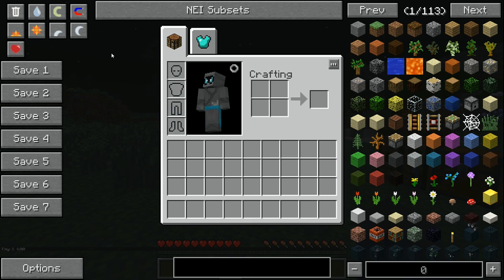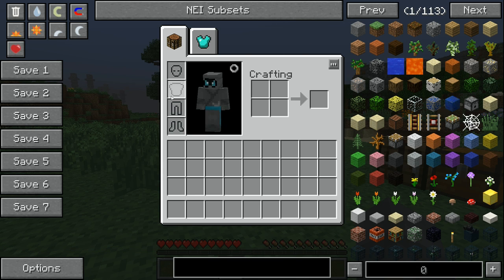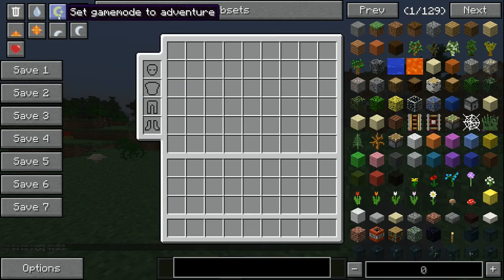Other utilities you can access include the ability to turn rain on or off, change your game mode, use magnet mode to pick up items, change the time of day — so if it's getting dark you can set it back to noon — and heal the player if you're hurt or hungry. Just one click. That's mostly for cheat mode.